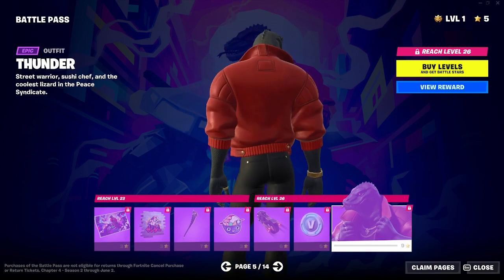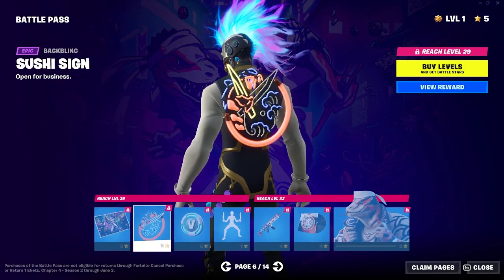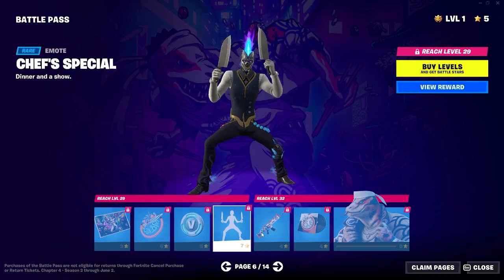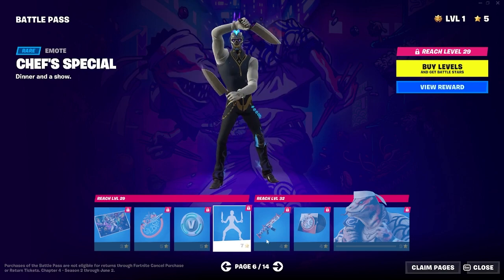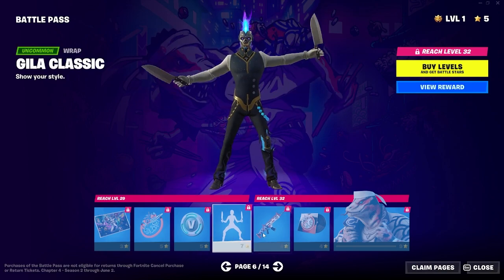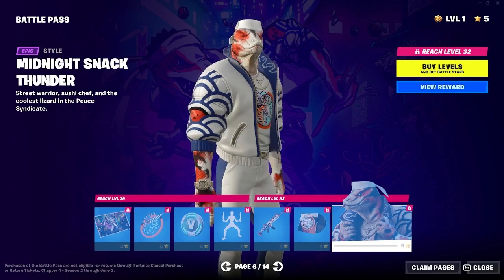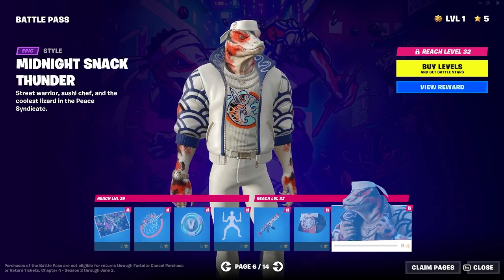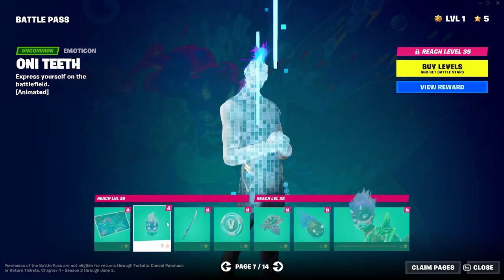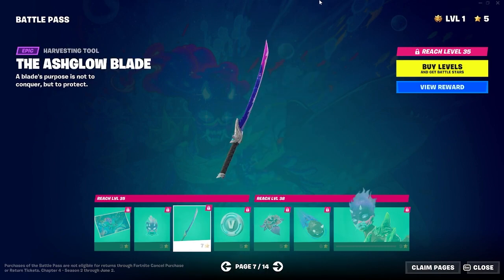V-Bucks and then there's this blizzard guy. Oh, that back bling's pretty cool — it's really cool. That emote — I think we got another version of this guy. He's got like a chef's hat on, and it's got like the color of a koi fish. Pretty cool. Emoticons. This pickaxe seems good.